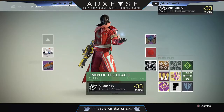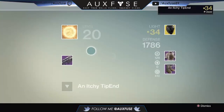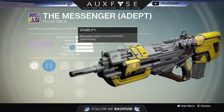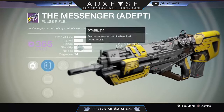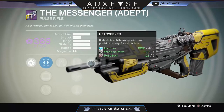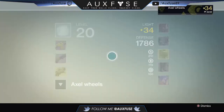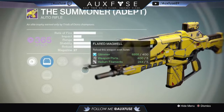I did not get the exotic emblem because my emblems were full. As you all know, the glitch at the moment is that if you pick up a new emblem while your slots are full, it deletes itself — which is kind of silly. Vayne got the Messenger, which is a void adept pulse rifle. The adept versions of these weapons spawn with an elemental damage type. His pulse rifle had a pretty high impact stat. Alex got the auto rifle — the Summoner adept — and his spawned with fire as well.